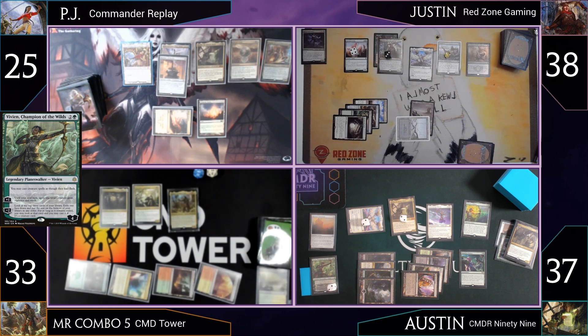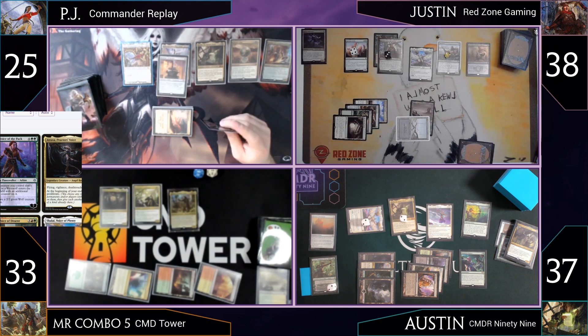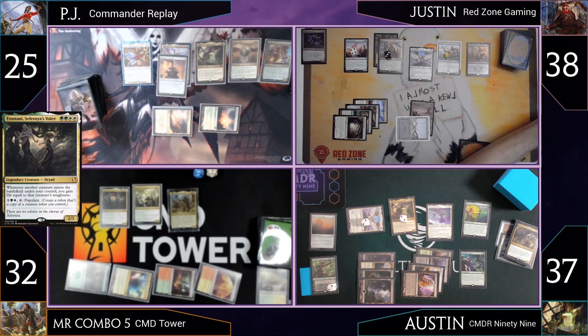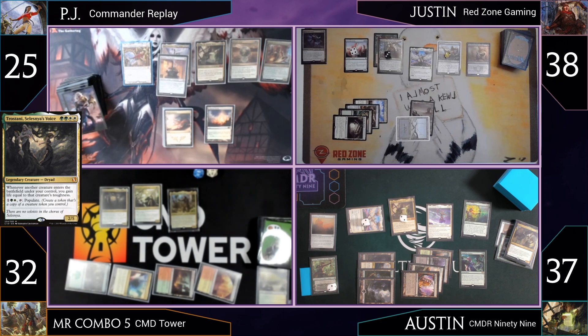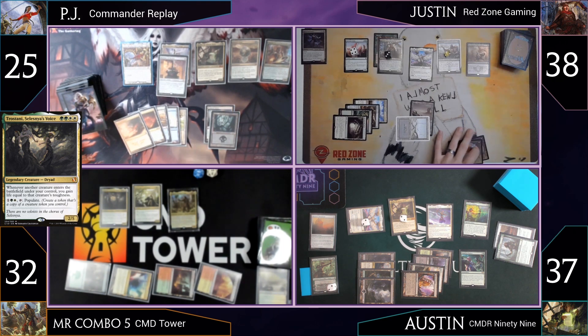PJ activates Hangman twice: he tries 'O' — one O confirmed; tries 'U' — one U confirmed. So far the known letters are T, O, U, B (previously found). No counters go on Hangman. Players discuss the rules — even if you guess all the letters, you still need to figure out the word order. Justin confirms he'll reveal the word if all letters are guessed.